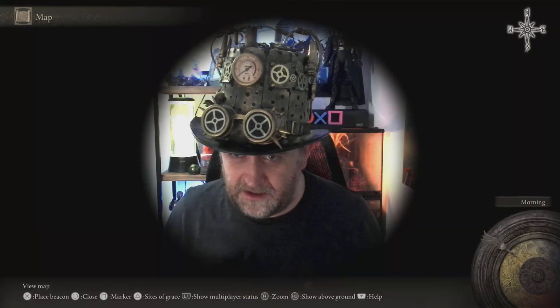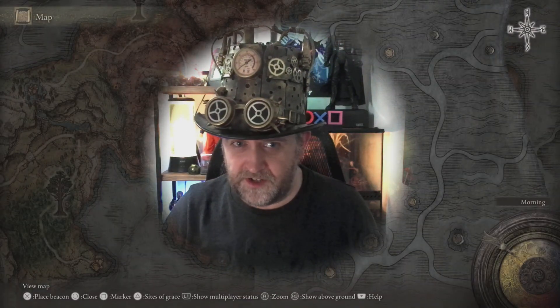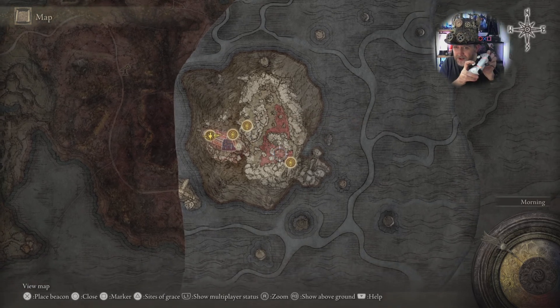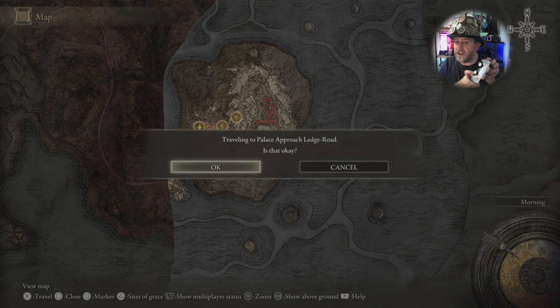But how do I escape this area, Captain Steve? I've even killed Mohgwyn and I still can't get out. Well, just bring up your map screen — you can't see any other teleporting places — but press R3. Press R3 and it goes from underground to above ground, then you get all your Sites of Grace back and you can teleport and escape this area.